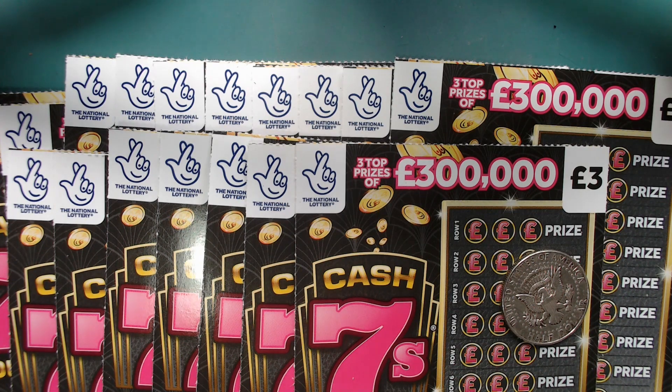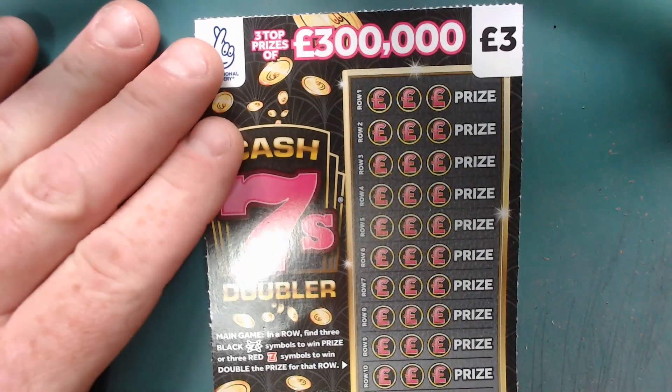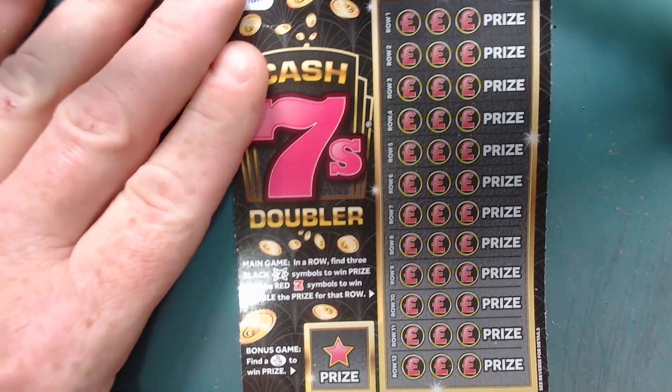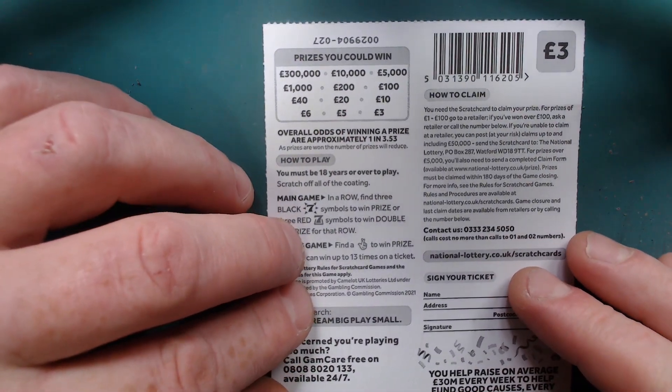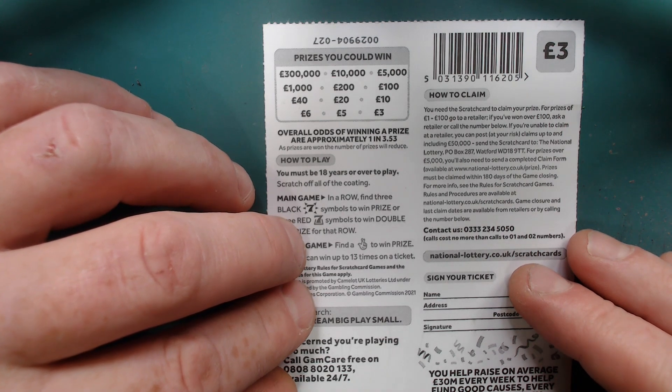Hi there guys, it's me again, Scratch Card Chancer. Look what we've got — the new three pound Cash Sevens Doubler. We've got 17 to go up today and it's a 51 pound layout. You're looking for three black sevens to win the prize, three red sevens to double the prize, and there's a bonus game on this one. The payouts are three, five, six, ten, twenty, forty, one hundred, two hundred, one thousand, five thousand, ten thousand, and three hundred thousand. There is a lot of cash prizes there.